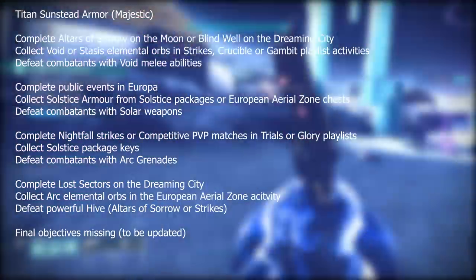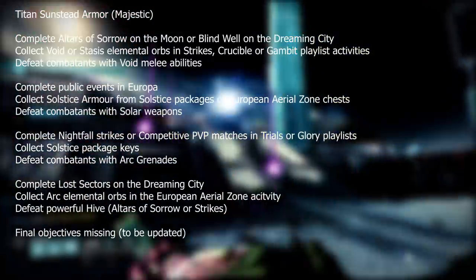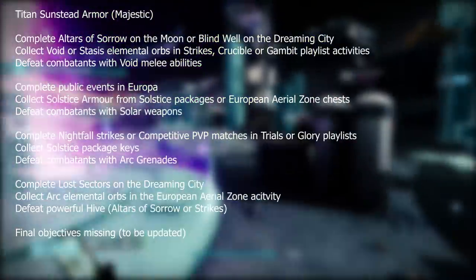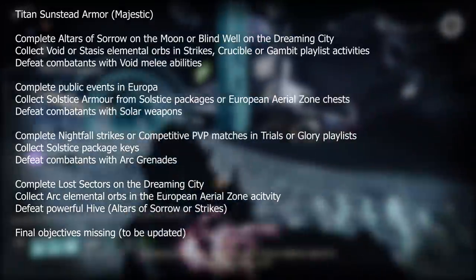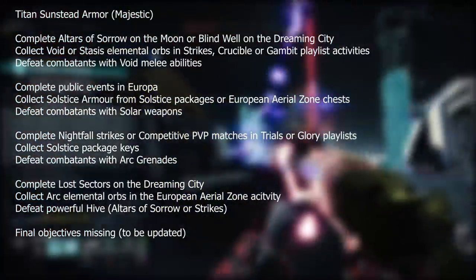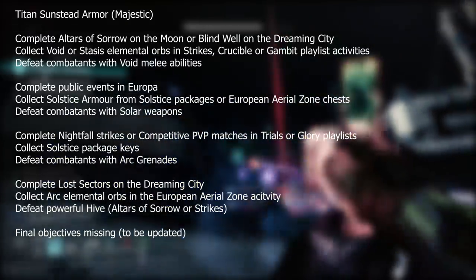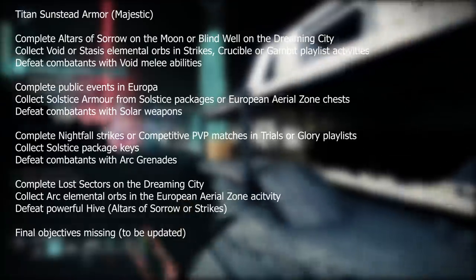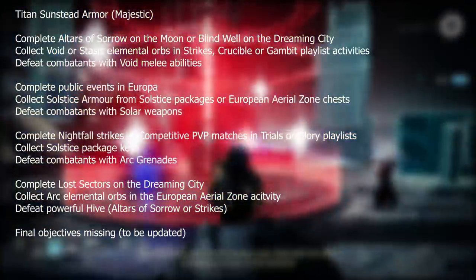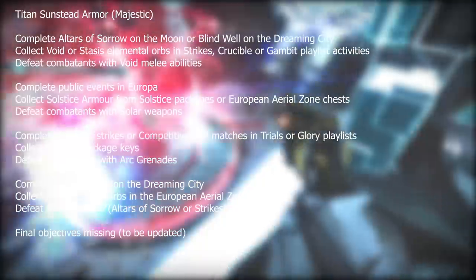Next is the Titan Sunstead Armor — Majestic — the legendary or purple gear. Complete the Altars of Sorrow on the Moon or Blind Well on the Dreaming City, collect void or stasis elemental orbs in strikes, Crucible, or Gambit playlist activities, and defeat combatants with void melee abilities. Complete public events on Europa, collect solstice armor from solstice packages or EAZ chests, and defeat combatants with solar weapons. Complete Nightfall strikes or competitive PvP in Trials or Glory playlists — Glory is probably easier as it's available 24/7. Collect solstice package keys and defeat combatants with arc grenades. Finally, complete lost sectors on the Dreaming City, collect arc elemental orbs in the EAZ, and defeat powerful Hive — I'd recommend the Altars of Sorrow or strikes. The final objectives are missing but I'll update those after Tuesday the 6th of July.